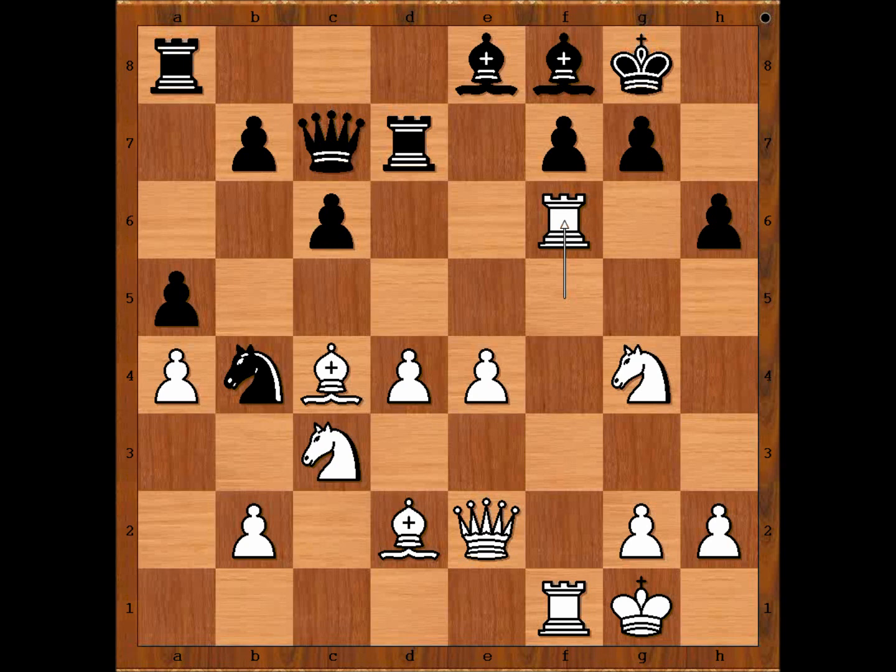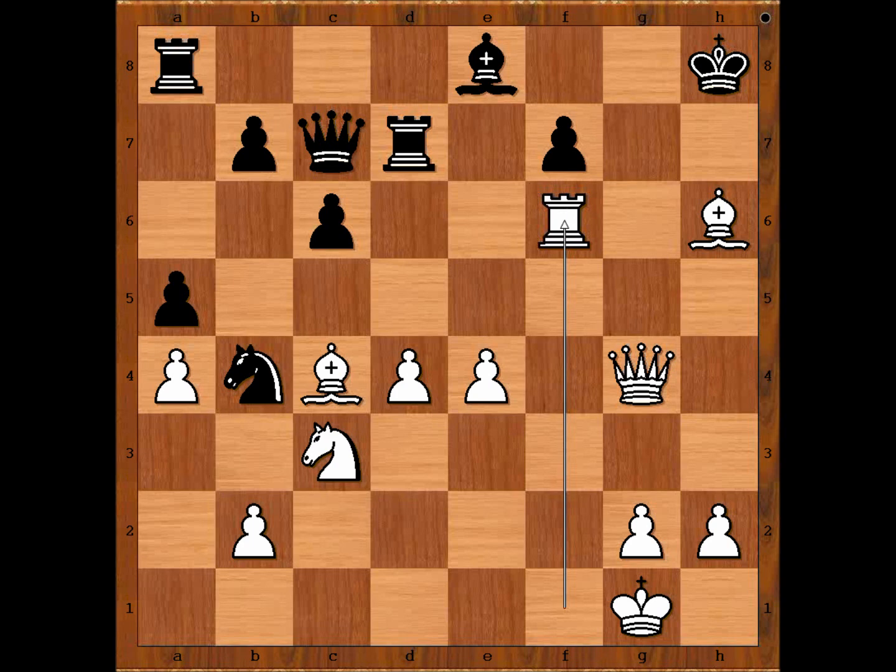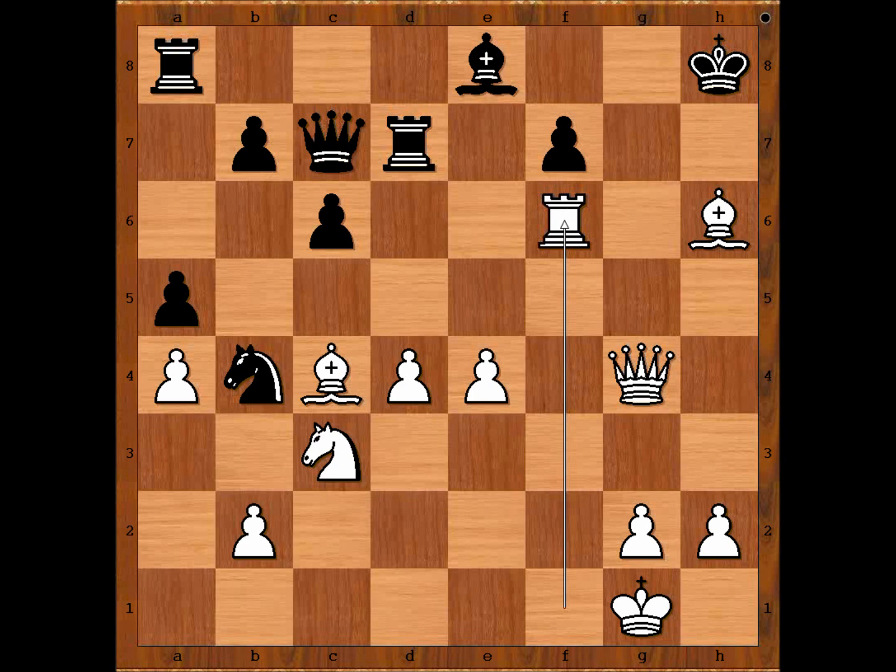But there is another problem — now comes the exchange sacrifice. Pawn takes rook. White played the move and black resigned. The move is knight takes on f6. Black resigned in view of the continuation: king to h8, queen to g4, bishop to g7, bishop takes on h6, bishop takes on f6, rook takes bishop — and there is no sensible way to prevent queen to g7 checkmate. Not a perfect attack, but effective.